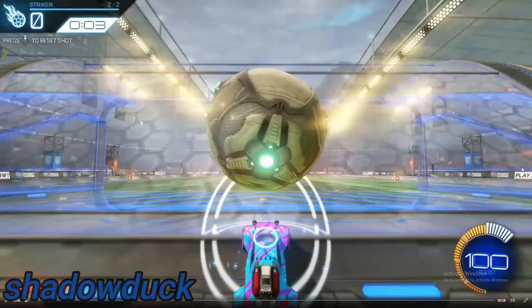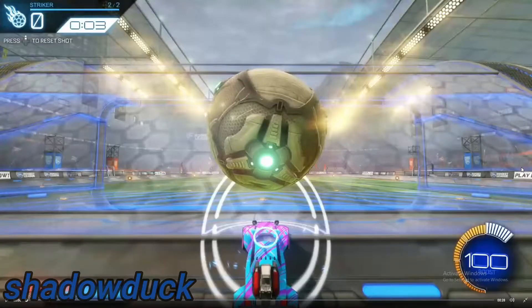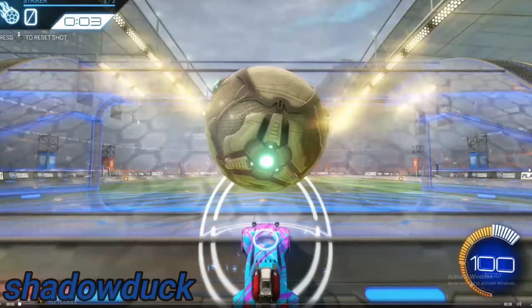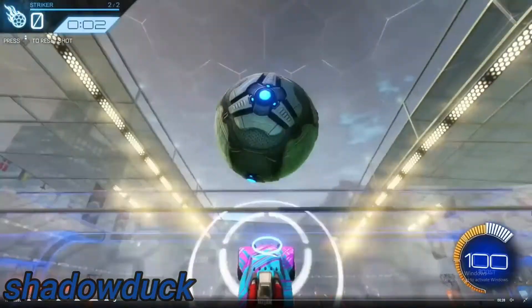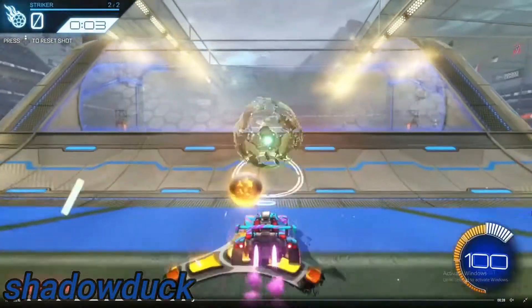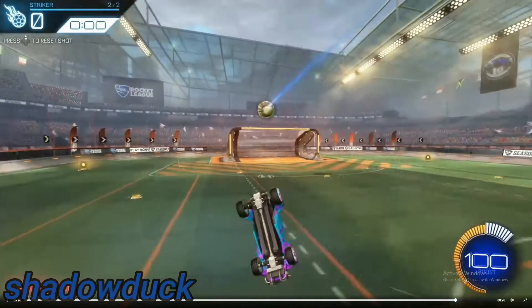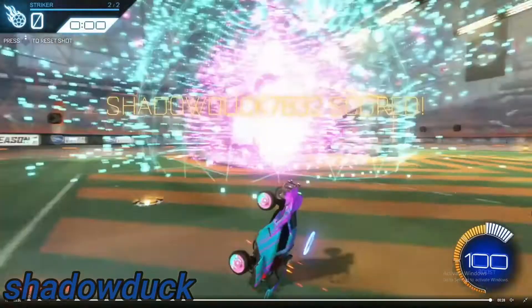Next up, we got Shadow Duck. Right off the bat, the first thing I noticed is that it's actually in a training pack. So honestly, this could be really good or really bad. He goes up for it — that's really high up — and it goes straight down to the ground. He's got it up in the air, looks like it's about to hit the ground, and he gets a banger musty flick straight into the net.